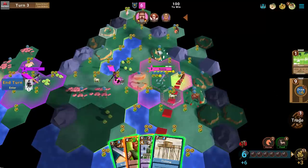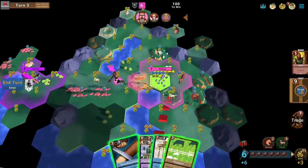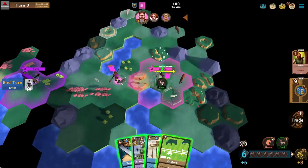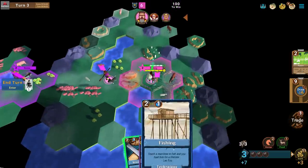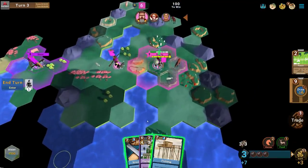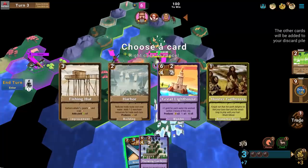We drew our Pasture again — fantastic. I'm going to build a Settler using one of my city's population, put a food into the city to get it back up to two population, then play the Pasture for more production next turn. I don't see a lot of fishing resources, so I'm tempted. Wait — I can't do it that way; I'd have to actually research Fishing first.